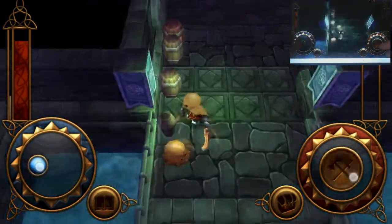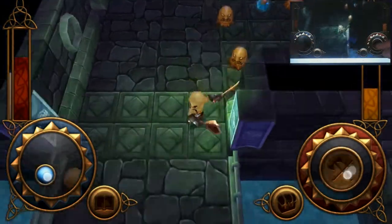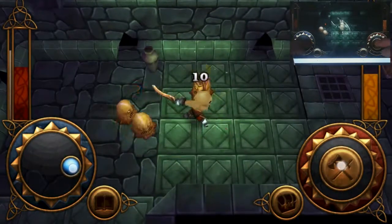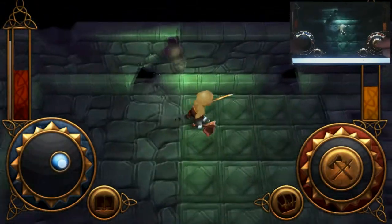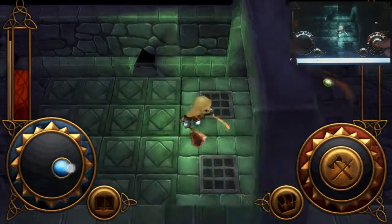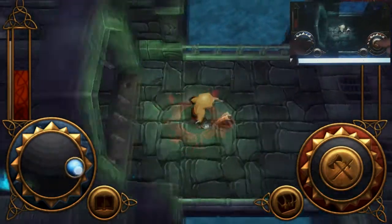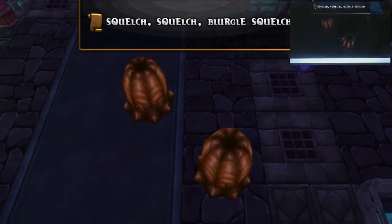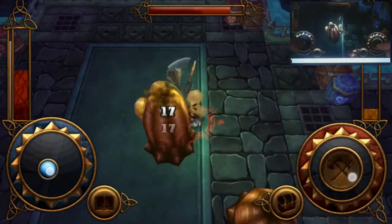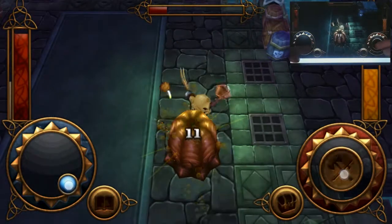We use an exploding barrel to take out some slimes. If you hold down the attack button you get a little spinning attack — look at that, it takes out all the slimes. You're also looking for secrets in these places because sometimes walls can be broken down. An exploding barrel takes out an enemy and we notice there are traps. I get caught in one — I was hoping to get away before taking the damage.